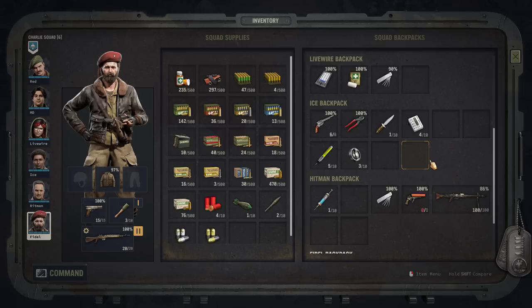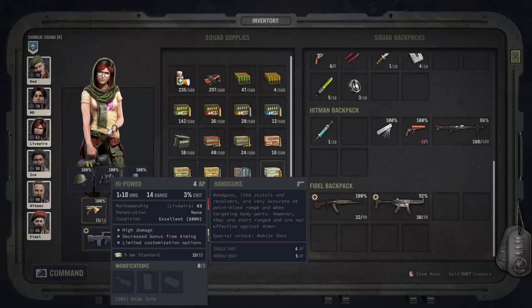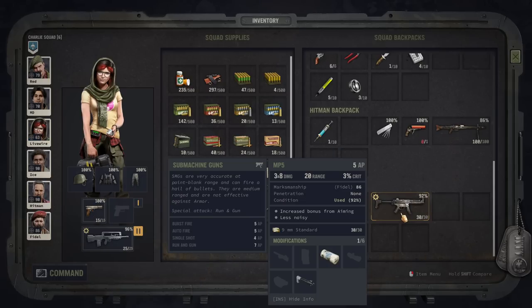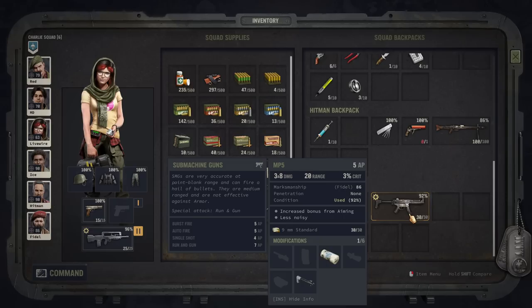An honorable mention for close-range goes to submachine guns — they live between low-range and mid-range combat. Moving into number 4, mid-range combat, SMGs can be quite good in close-range and also effective in medium-range. Their downside is a lower damage output compared to handguns. As a benefit, you get to shoot over wider distances, go into burst fire or auto-fire, and you have run-and-gun as an option. Pistols also have mobile shots as a unique trademark.